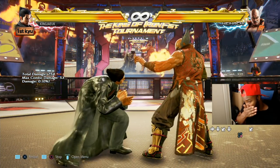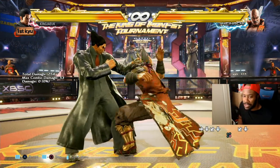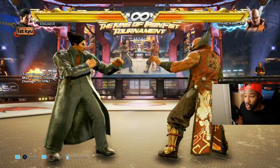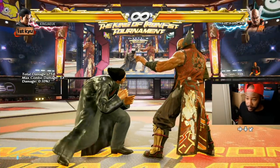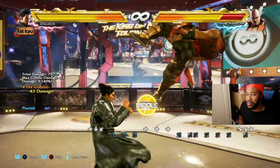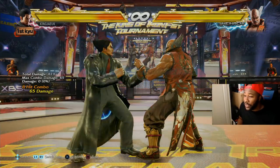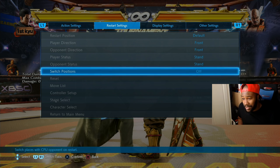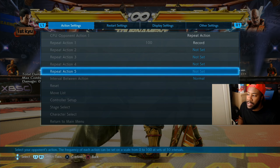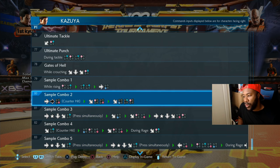As soon as you see the stagger — they kind of go like that and they can't do the rest of their move — usually that means you can do a while-standing move that launches them. Boom, boom, boom — big damage. It takes off life and makes them think about not doing risky things like that again. These are key things to look out for.